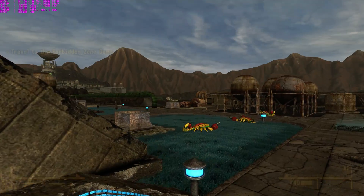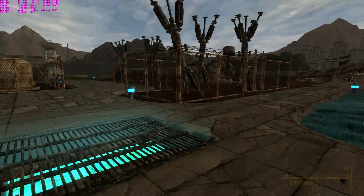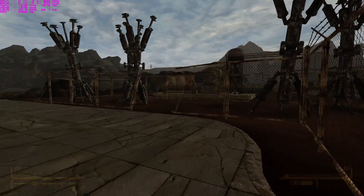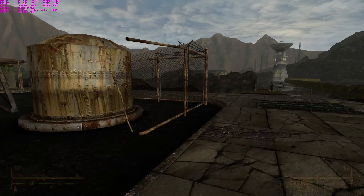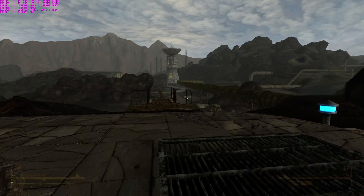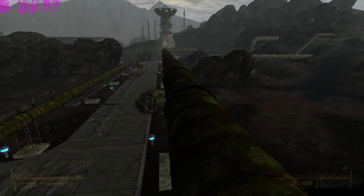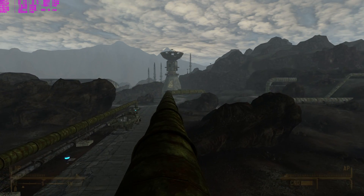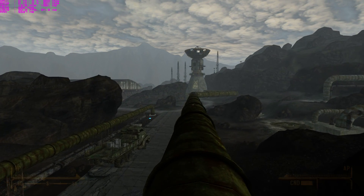But this is Fallout New Vegas at a steady 30 frames per second. If you look up in the top left corner, you'll be able to see that it is 30 frames per second. The reason that it isn't exactly 30 frames per second, or 30 hertz, is because the Gamebryo engine is old and stupid. And that's a deadly combination.